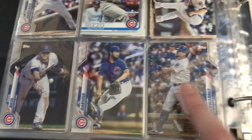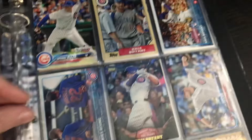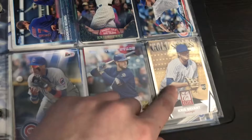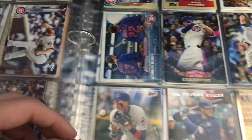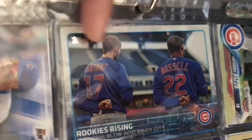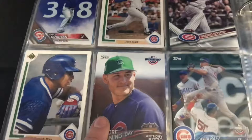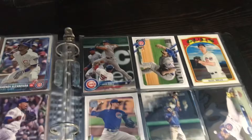Same thing with Kyle Schwarber. Over here we have Anthony Rizzo and one, two, three, four, five, six Kris Bryant cards — this one was my very first one. I also have this special card called 'Rookies Rising' with Addison Russell and Kris Bryant.